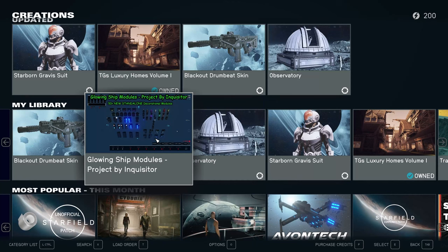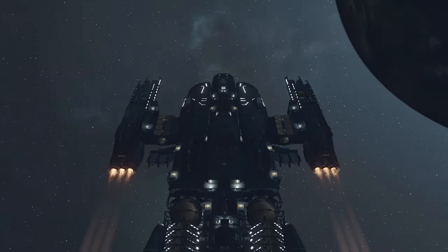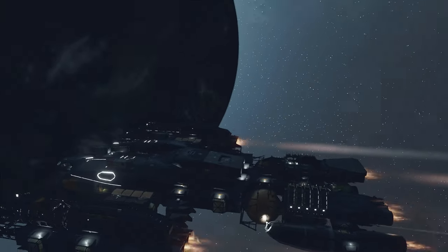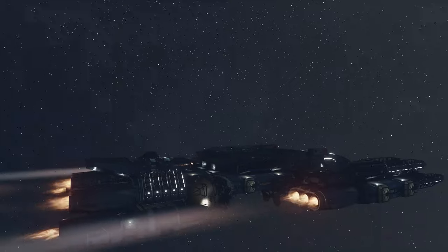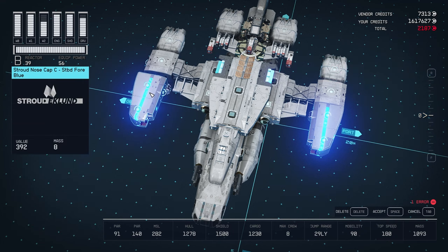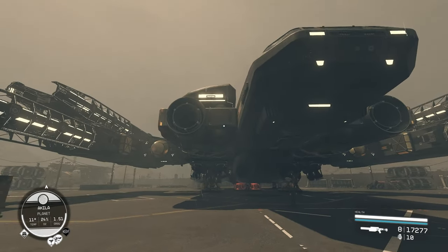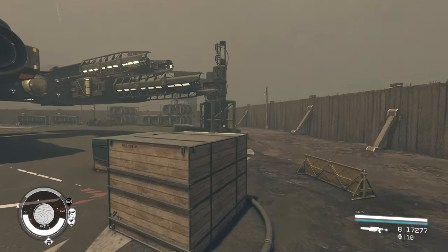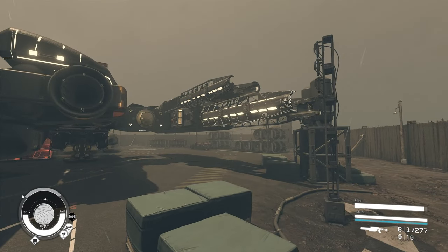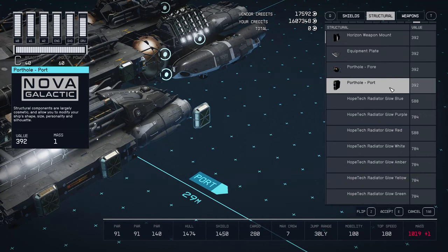This one is called Glowing Ship Modules by Inquisitor. It is a free mod and I think it's one of the better ship mods out there. I wanted to share a couple of ideas and tips to help out anybody interested in applying it. It is a third-party mod, which means it will disable achievements.